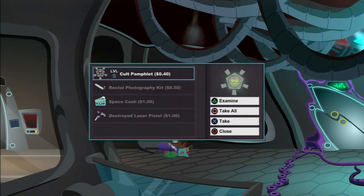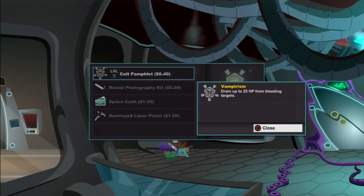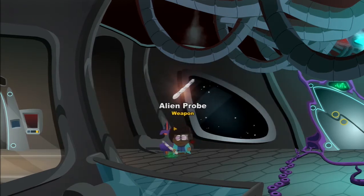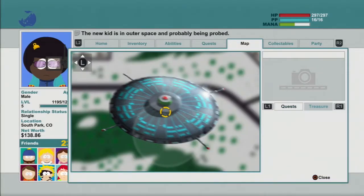I should have been beating them with this. What is this? 'Drain up to 25 HP from bleeding targets.' Oh, that's kind of cool — can I use it on me? What, I get all that HP from them? Let's go ahead and equip all that stuff.